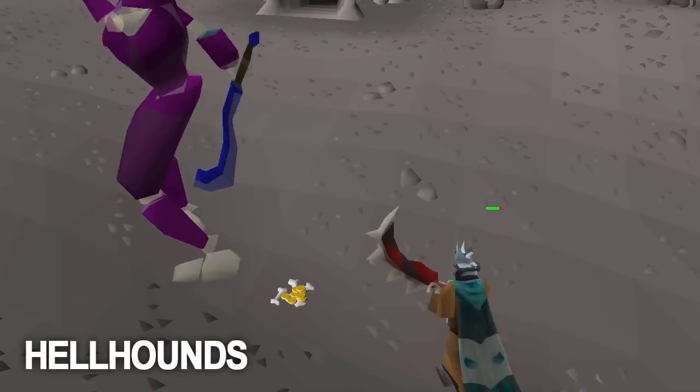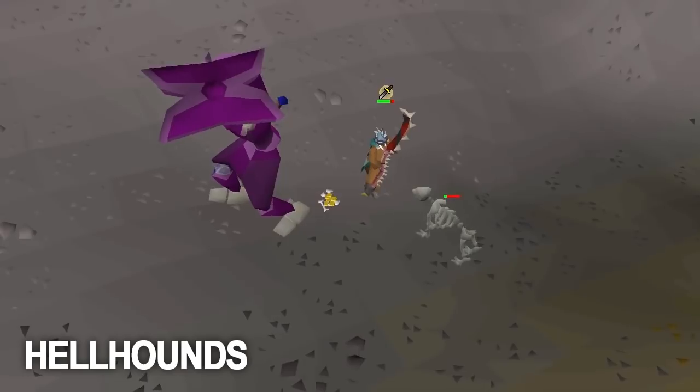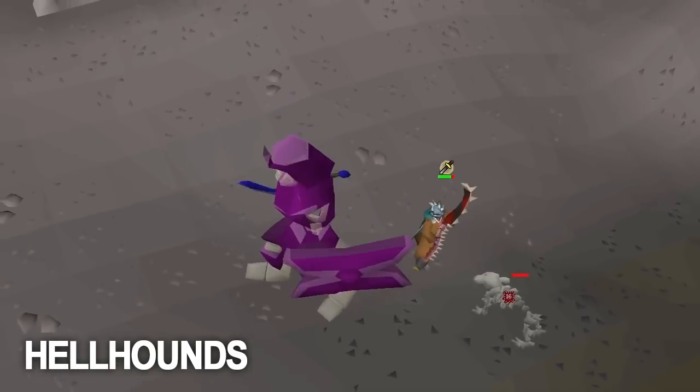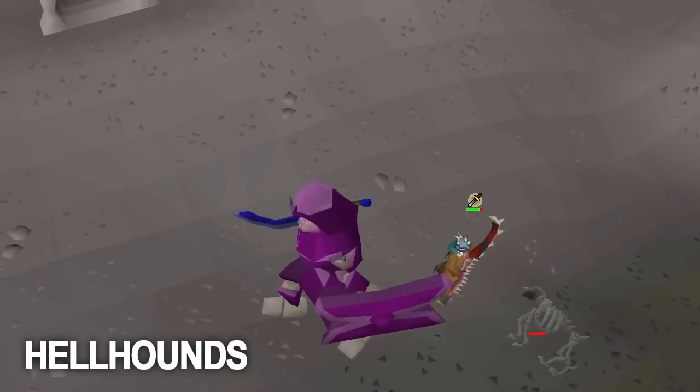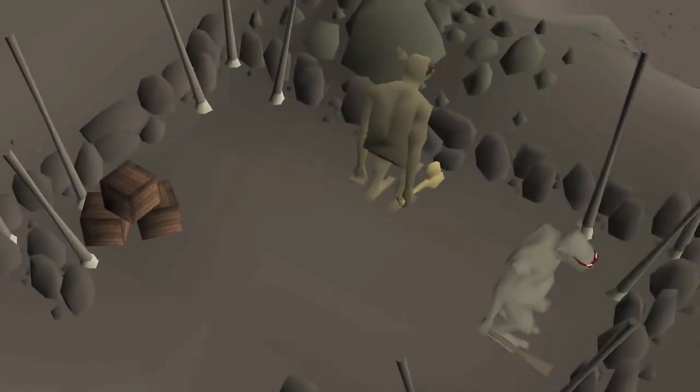Another monster that can be killed on a hellhound slayer task is Vet'ion's skeletal hellhounds. For each full kill of Vet'ion, you kill four skeletal hellhounds, and each one of those will count towards a hellhound slayer task. Doing Vet'ion on a hellhounds task can make it a lot more fun than a regular hellhounds task, and you have a chance of getting the ring of the gods.